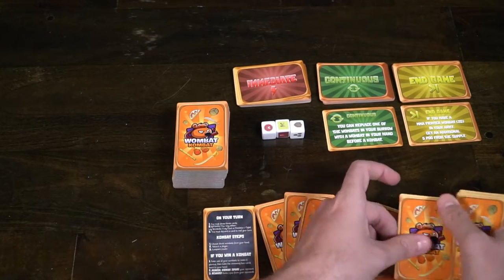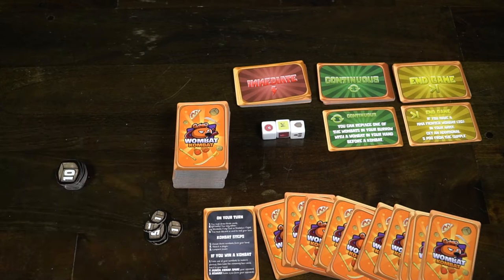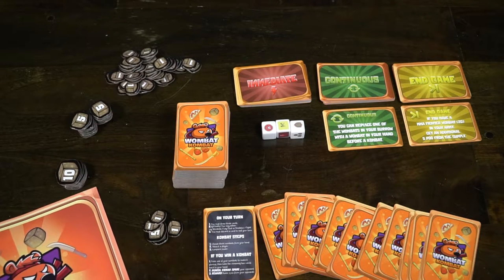Deal ten cards from the wombat combat deck to each player, making sure they're shuffled and randomized. Give every player ten pieces of poop — five fives and five ones — and one of the player reference cards that explains what to do on your turn. Set the dice aside and anything extra you won't need, and begin play.